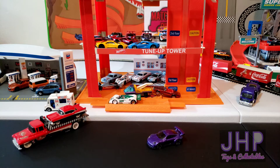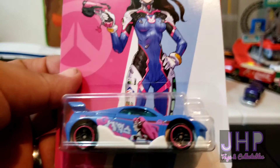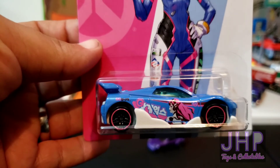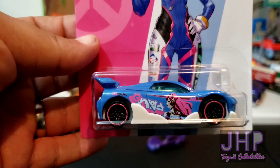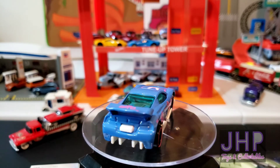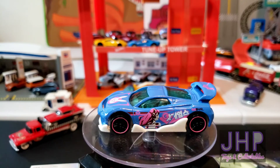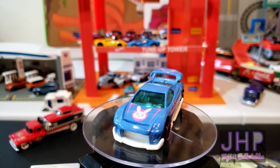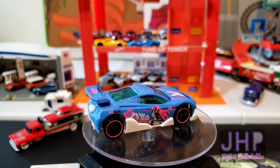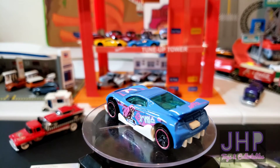Car number four of five representing fan favorite character D.Va is the MST Suzuka — I hope I pronounced that right. D.Va's car has a white plastic base and a metal body in the same color blue as her attire, with pink trim. It has tampos all over to represent D.Va including the big bunny tampo on the hood. It has what I think is a silver interior, though it's hard to tell because it also has green windows.